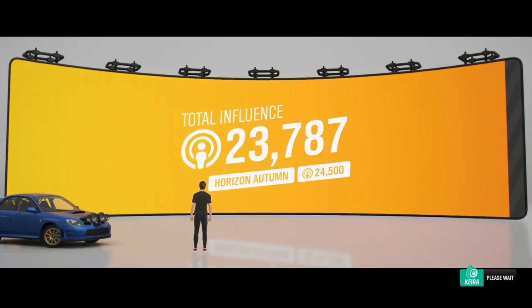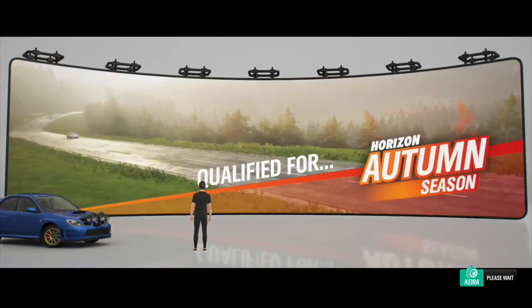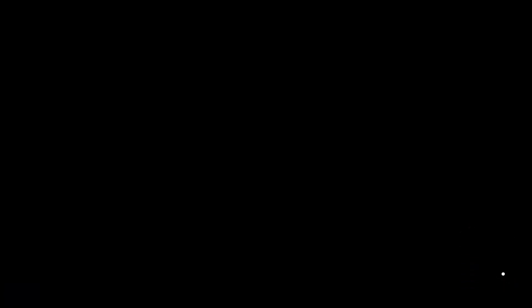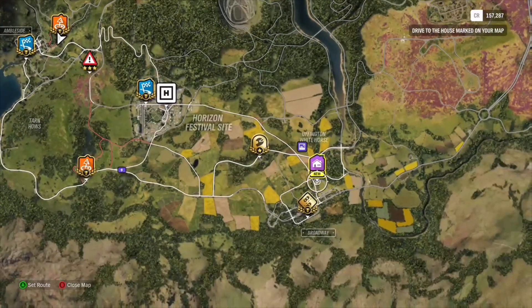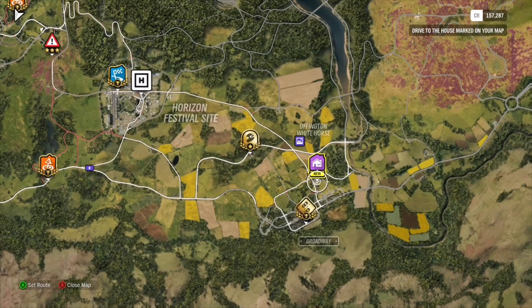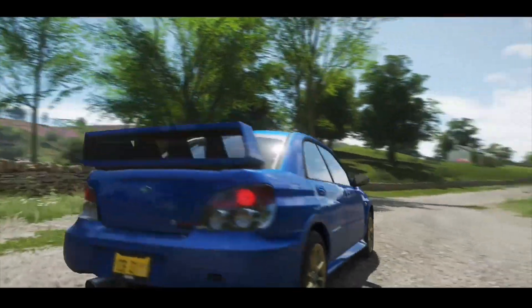Alright, now we're going to qualify for the Autumn season - it doesn't start until autumn. You don't mind sticking around, do you? Hey, I owe you big time for helping me out earlier, meet me here. Alright, so we got a house over here - let's go check that out. The Gables - unlockable house!